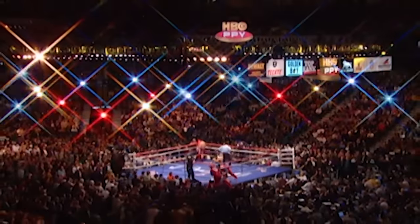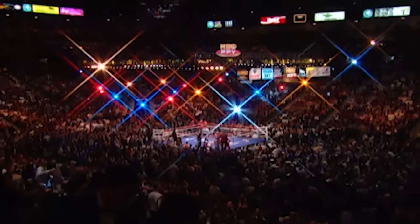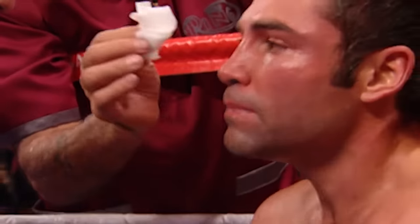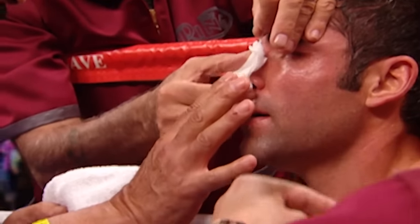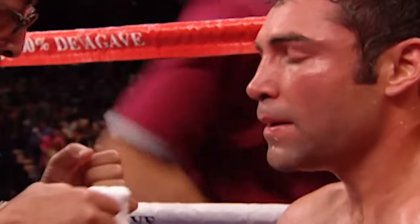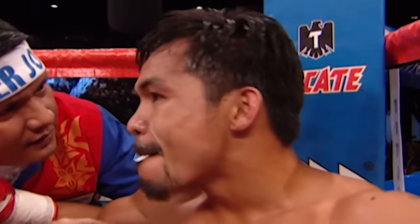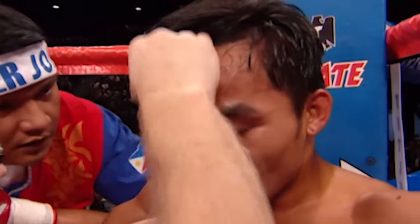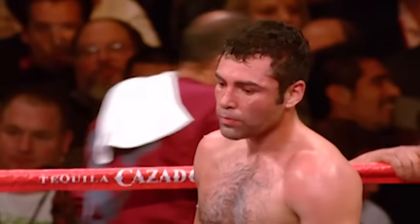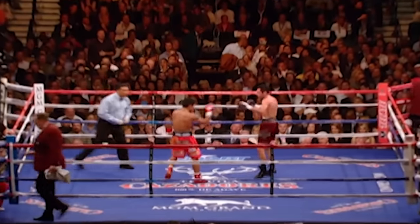He's doing a great job thus far. He was caught on the bridge with another one. He's making it hard to find him, and he's taking chances — he's starting to make mistakes. The directions by Freddie Roach: in and out, side to side — and that's exactly what he's doing. He's executing the fight plan to a tee.